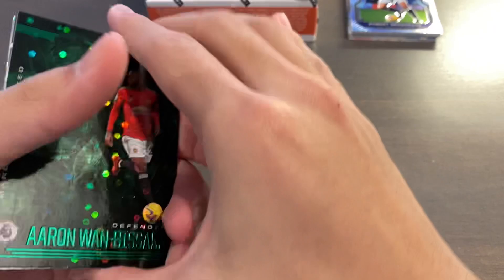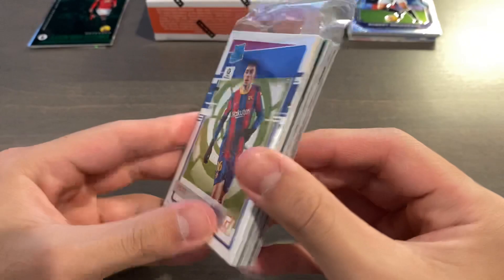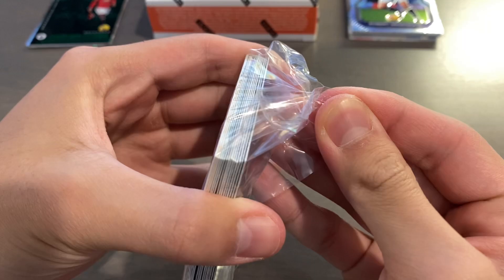I'll keep all our parallels in one stack on the side. Moving on, we'll go to our La Liga box. That was a great way to start off this break — super excited to see what we can get. We start off with a Pedri Rookie — I don't think it could get better than that for our first base card.